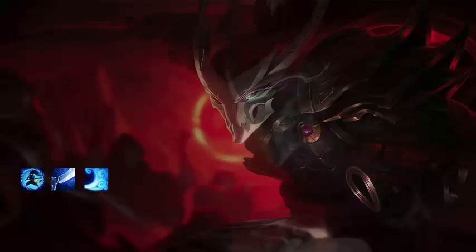Next up we have Wind Wall, which is his W. A lot of people know Wind Wall — it deflects all incoming projectiles, and leveling it up will increase the width. It does not block turret attacks or some certain ranged attacks. It's not just an absolute block — you can't just throw it against a Vel'Koz and expect that beam to go nowhere.